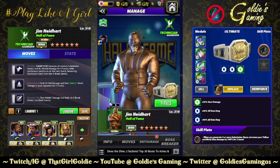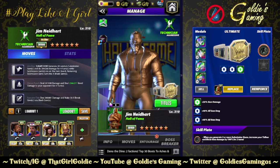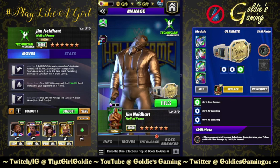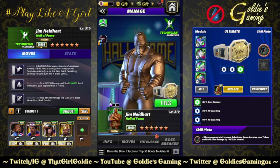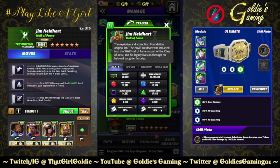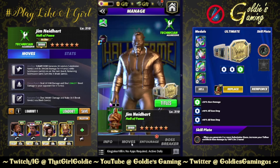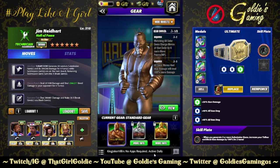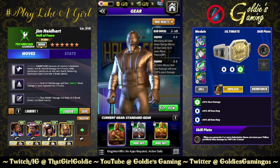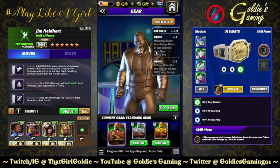Hey everybody, Goldie here, and today we're taking a look at the newest Hall of Famer in WWE Champions — Jim Neidhart, the Anvil, Hall of Fame inducted in the class of 2019, father of the GOAT of female wrestlers. Don't argue with me. He does have gears — we will not be using them in this preview, but stay tuned; I will have both equipped for the run-it-back so we can see the insanity.